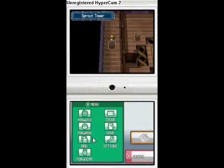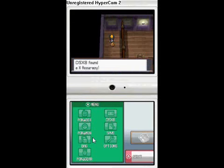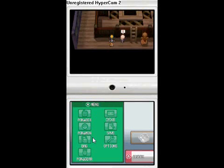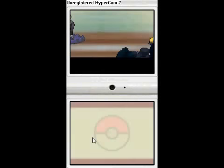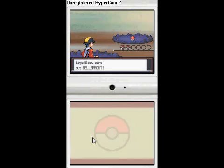Let's go up the ladder, go on the second floor, and let's get this item — X Accuracy, which I don't really use X items at all. Now let's fight this trainer here and he has Bellsprouts, like about three of them, like the others.